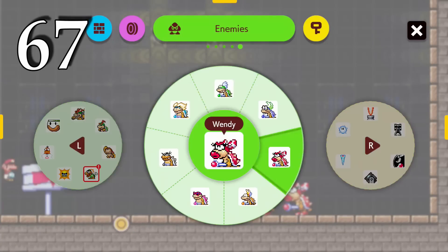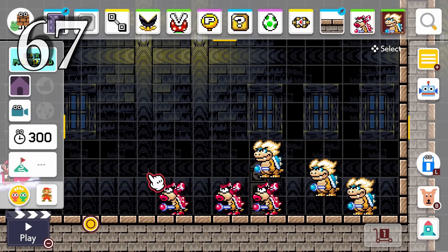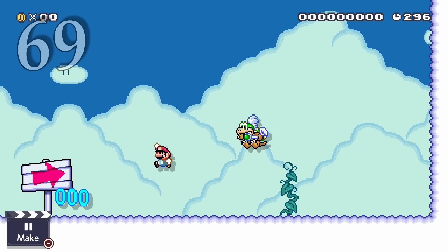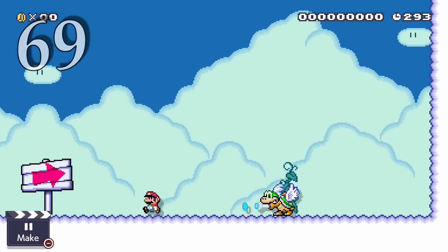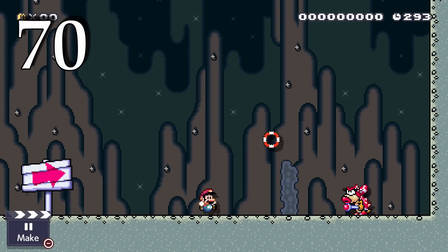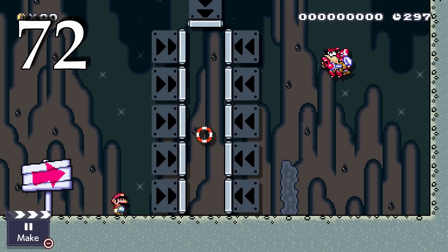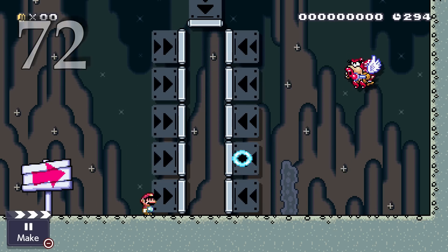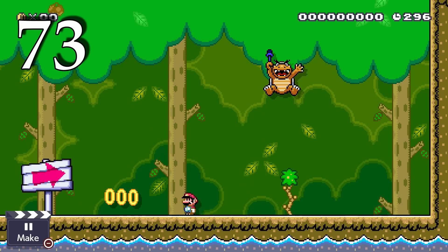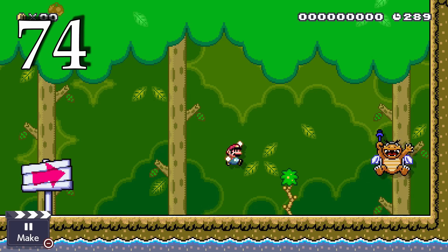You can place exactly seven Koopalings in your course, and you can repeat some or place one of each. Larry bounces around and fires three rings at you; giving Larry wings makes him jump much higher. Wendy fires a bouncing ring that ricochets off surfaces; wings make Wendy jump higher, and her rings disappear after six seconds. Morton fires three rings and does a ground pound that stuns you and sends shockwaves across the ground; giving Morton wings causes him to do only ground pounds.